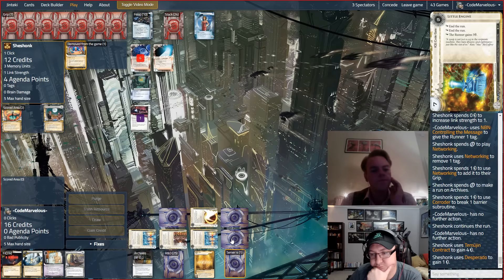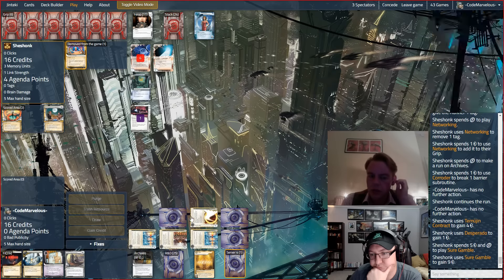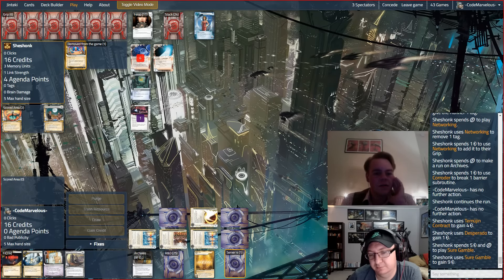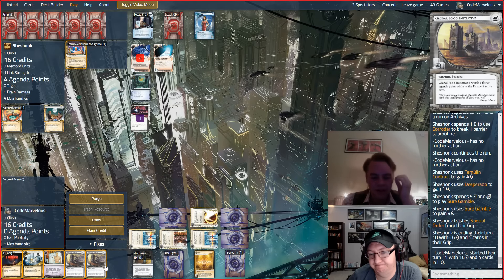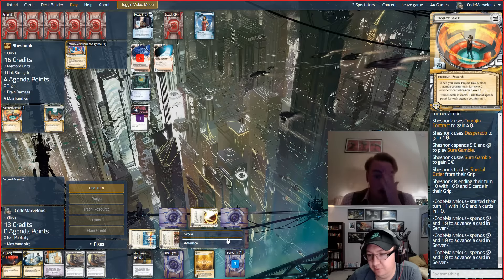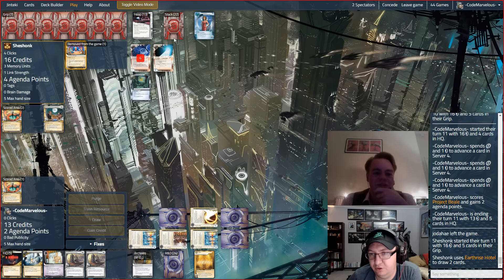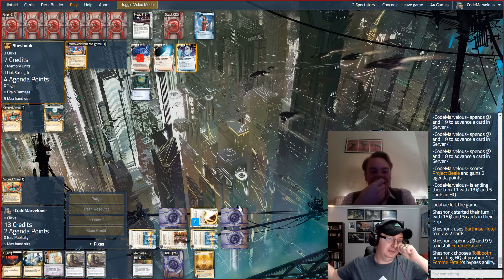It seems like they're thinking about challenging the remote — apparently not. That's a lot of money and a lot of Data Sucker tokens for that Yog that's coming down later. However, if we find a Pop-up Window — oh my god. Let's score the Beale. I'm just concerned we might get hit with a Legwork soon. Dropping a Femme on that Tollbooth and either Account Siphoning or Legworking is a real possibility in the next couple of turns, especially with Earthrise chugging. They can Networking away the tags afterwards.